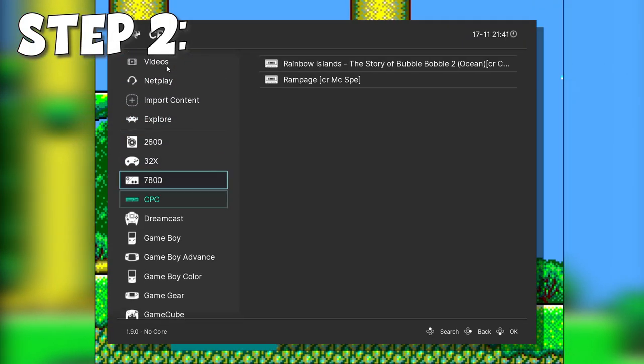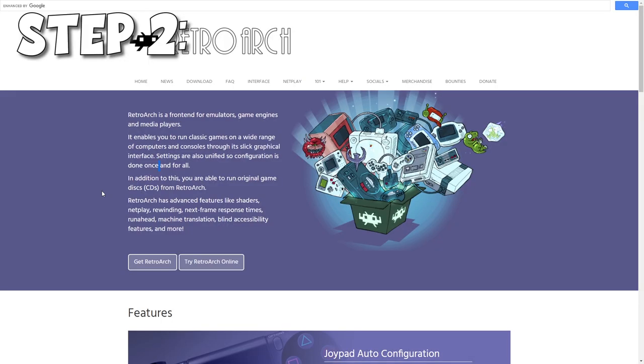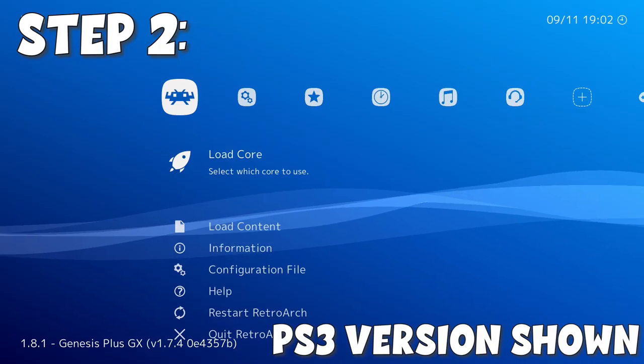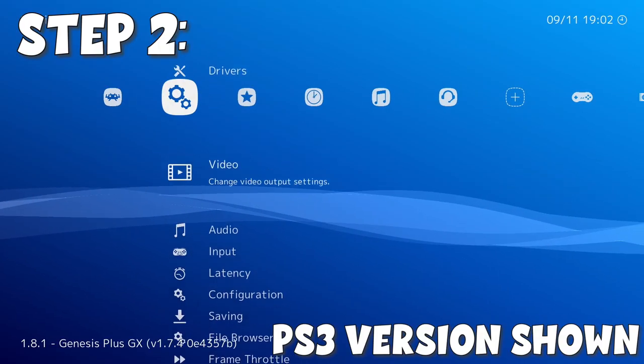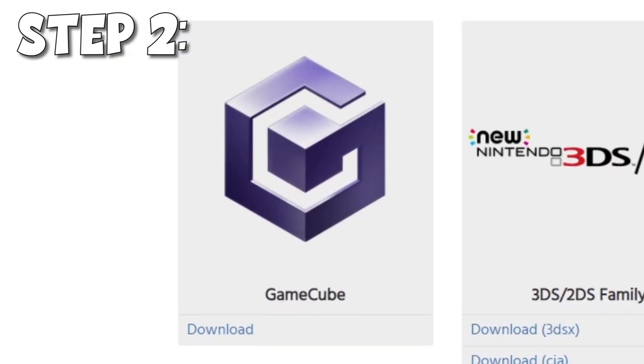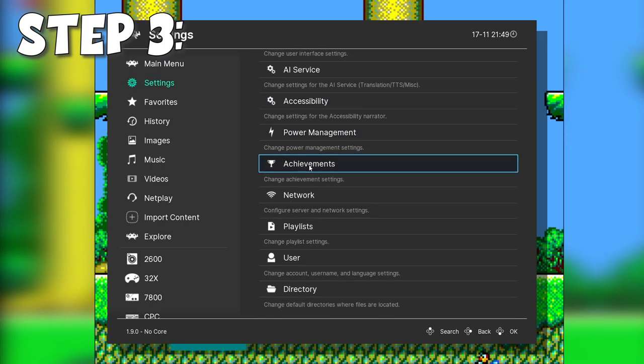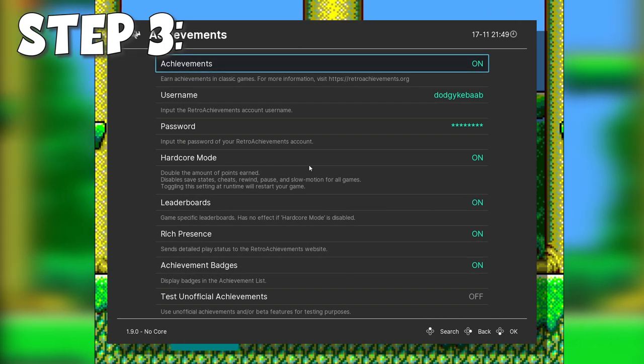Step 2: you should already be using RetroArch to play all your retro games. But if this is the first time you've heard of it, it's an all-in-one emulator program that combines the best retro emulators into one single application. You can even get a version for the GameCube — the fucking GameCube! Step 3: go into the RetroArch options and add your Retro Achievements username and password. That's it. You're done.